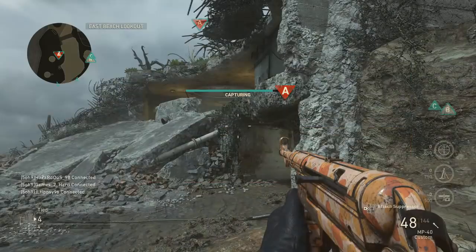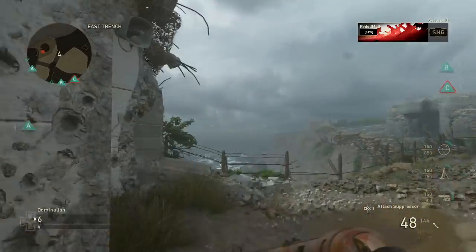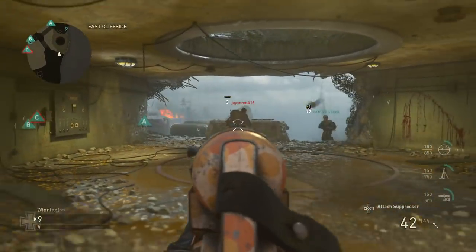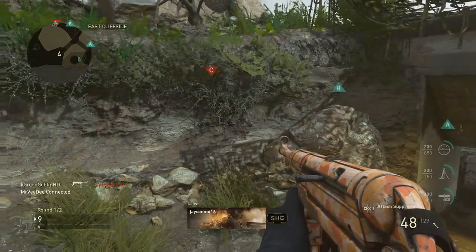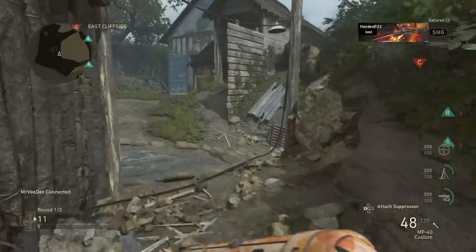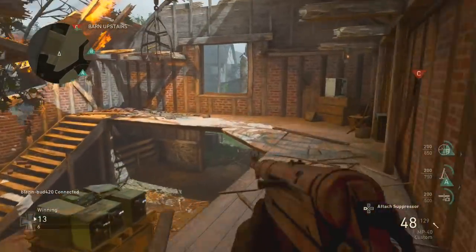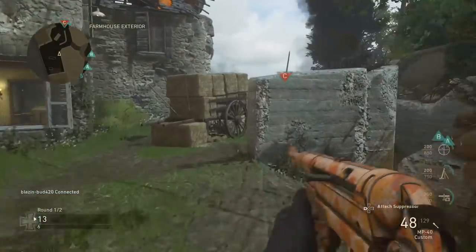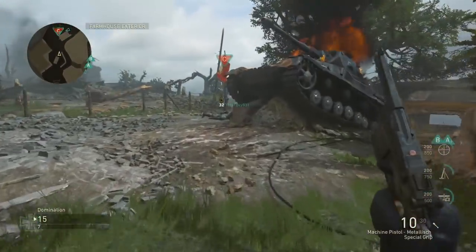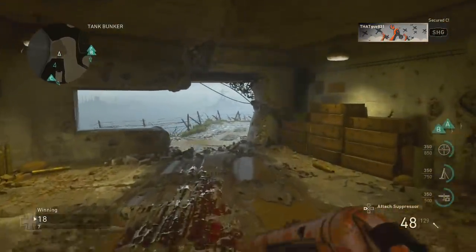Yo, what is up guys, it's TheGovano and welcome back to another Call of Duty World War 2 video. In today's video we're going to be talking about a best class setup for one of the guns where you have to do a special method to unlock — the MP40. This weapon is one of my favorites simply because of the history of the MP40 in Call of Duty World War 2, and this weapon is still a beast in this game. I was also going to talk about some tips and how to use this weapon. I hope you guys will enjoy today's video.